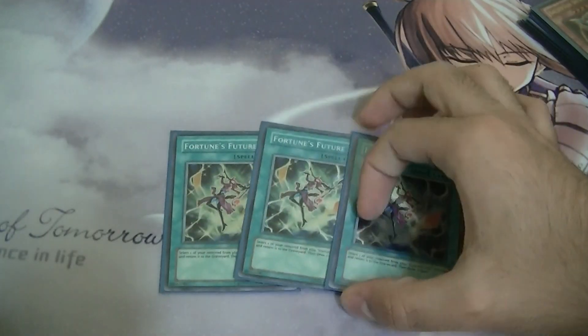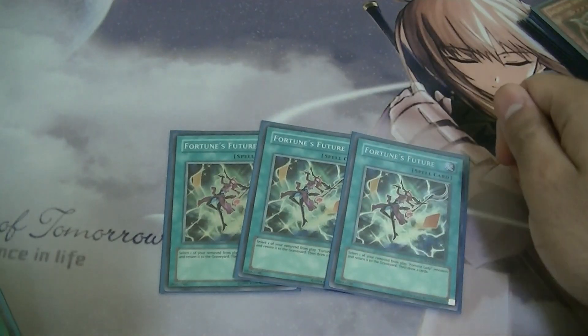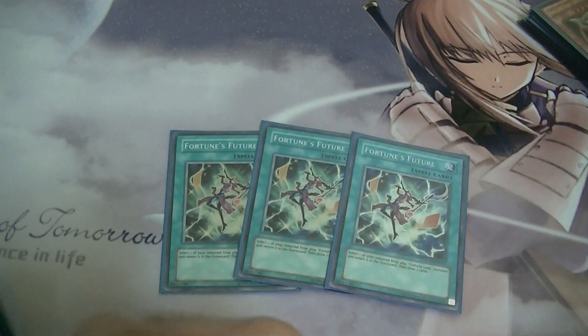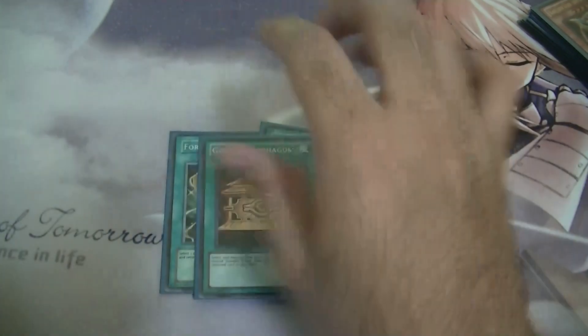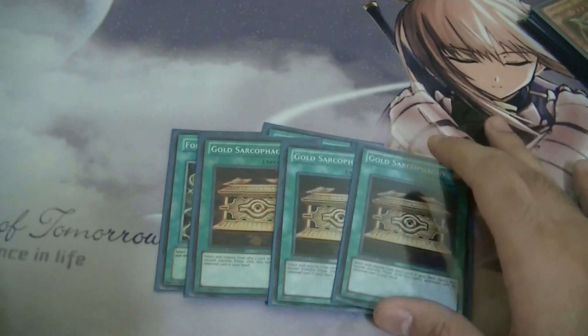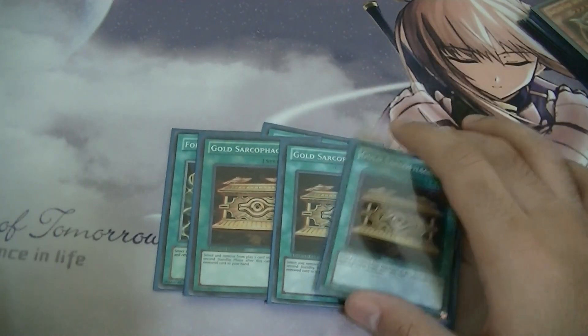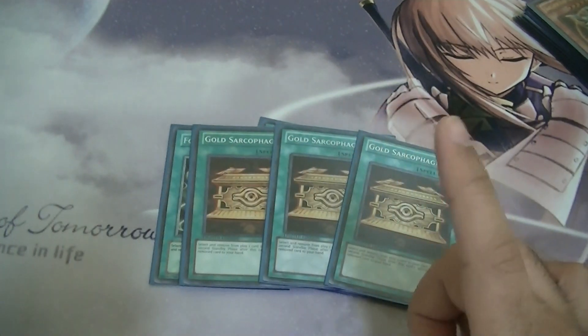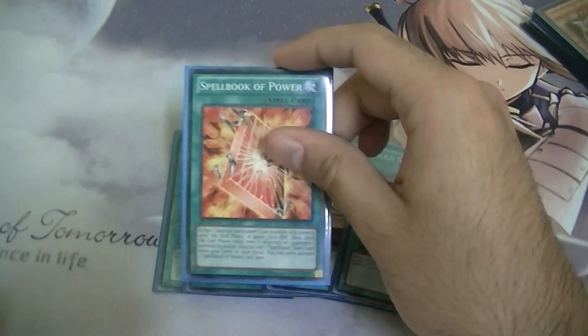Now onto the spells. We have three Fortune's Future — really amazing card in this deck. It returns your Fortune Lady from the banish zone to the grave and lets you draw two. It combos so well with the three Gold Sarcophagus: you Gold Sarcophagus a Fortune Lady, Fortune's Future brings her back to the grave, draw two — really good.